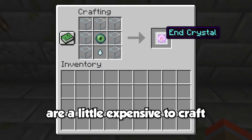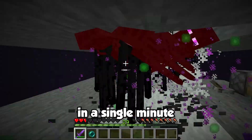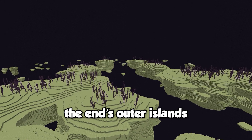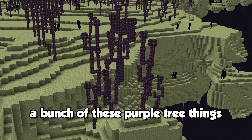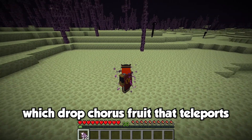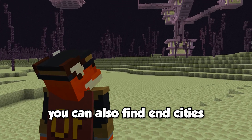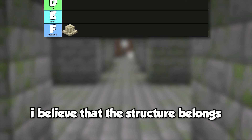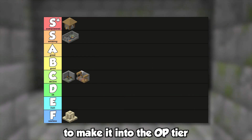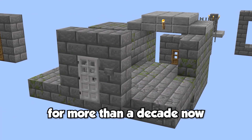You can create an enderman XP farm that gets you from level 0 to 30 in a single minute. You can also travel to the end outer islands by going through the gateway portal that spawns after killing the ender dragon for the first time. The outer islands are filled with chorus plants, which drop chorus fruit that teleports you 8 blocks in every direction when eaten. For those reasons, I believe the stronghold belongs in the S tier, though it's not quite good enough for the OP tier as the structure itself is pretty lackluster and outdated.